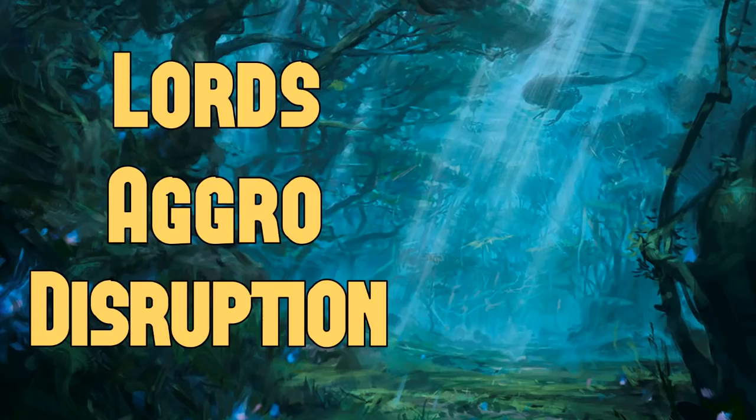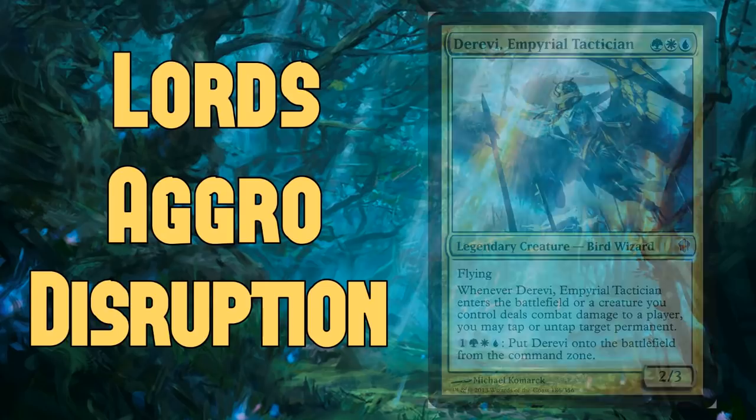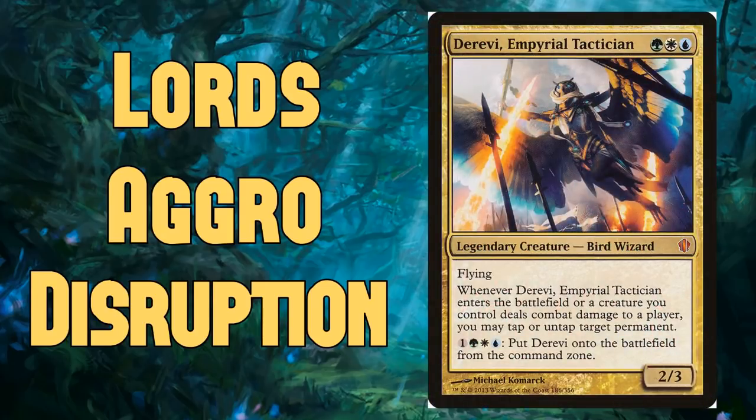How does that translate to a Commander deck? What commander will I be using? I've decided to use Derevi, Empyrial Tactician — a non-Merfolk commander for my Merfolk deck. I feel a little ashamed, but honestly it's the color combination we really need. There are a lot of great green Merfolk out of Ixalan, blue is the predominant color, and white is important for the cool old Merfolk from Lorwyn block. Derevi also has some synergies with the tapping and untapping ability, and it's inexpensive.